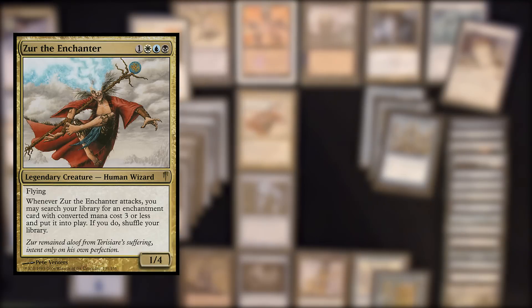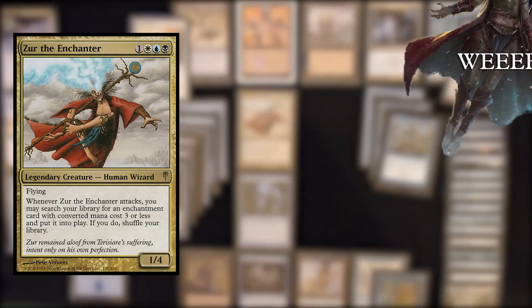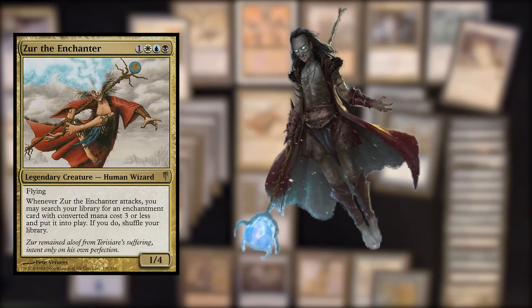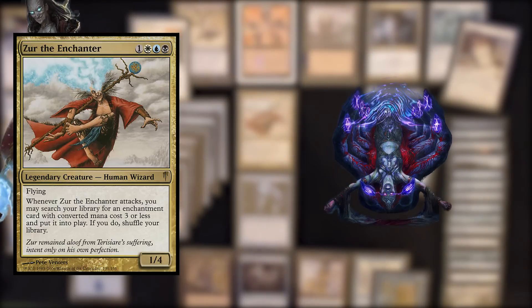So we may have already given it away, but Siggy, who is your commander and what do they do? My commander is Xur, the Enchanter. He is a 4-mana — one generic and one of each in Esper colors — 1/1 Human Wizard who can also fly. Whenever Xur, the Enchanter, attacks, you can search your library for an enchantment with CMC 3 or less, put it onto the battlefield, and then shuffle your library.